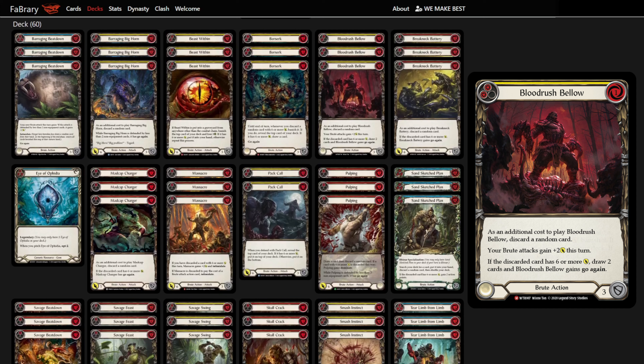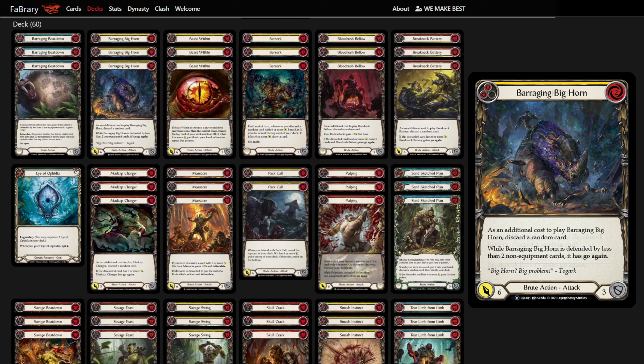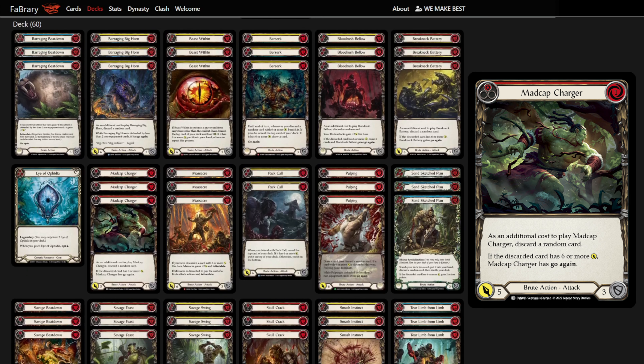Combining this with Bloodrush Bellows and go-again attacks such as Pulping, Wild Ride, Breakneck Battery, Barraging Bighorn, or Madcap Charger allows us to chain attacks, intimidate the opponent, and draw extra cards off Berserk.